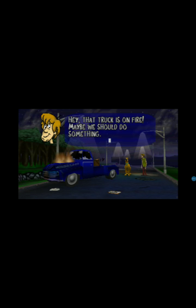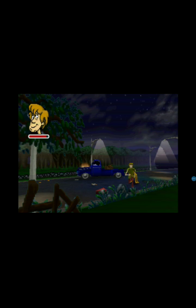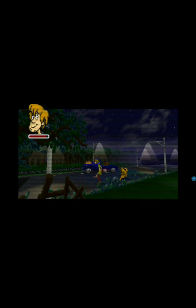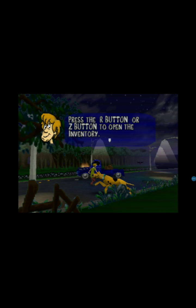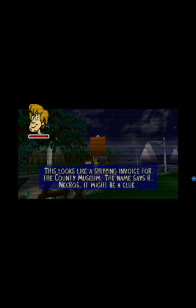That truck is on fire. Maybe we should do something. And we've got to get some clues. So there's clues over here. Here's the fire extinguisher we need. It's a fire extinguisher, it might come in handy. It looks like a shipping invoice for the county museum. The name says R. Nucros. It might be a clue.